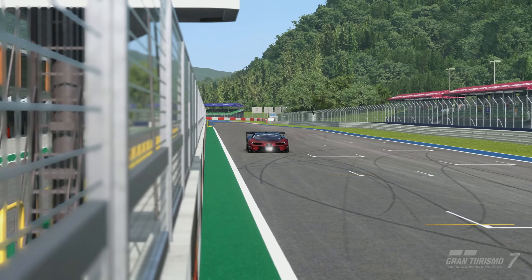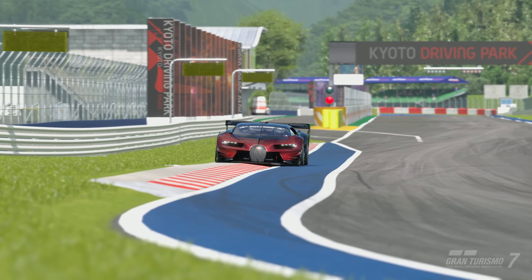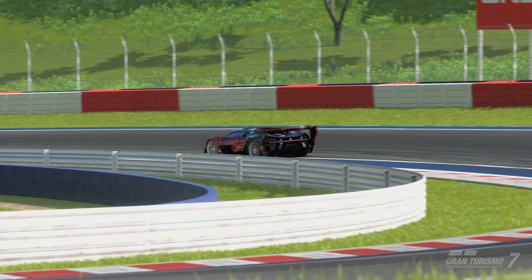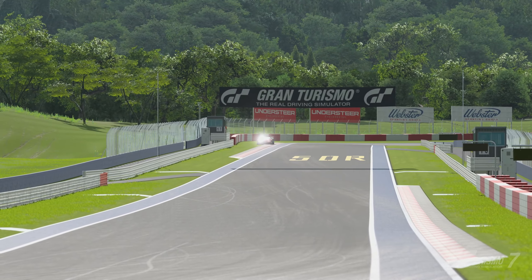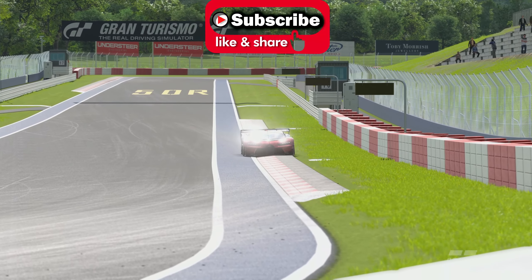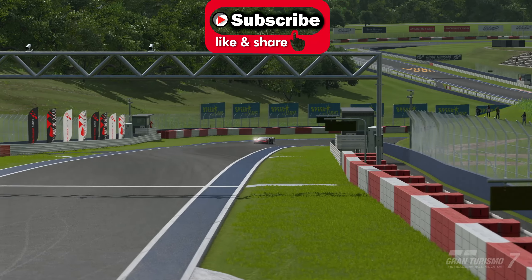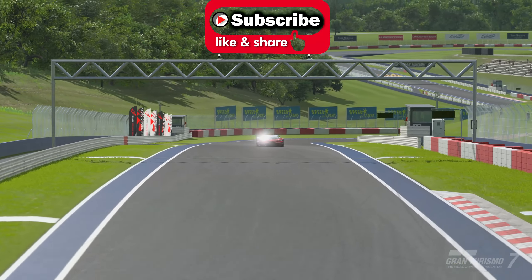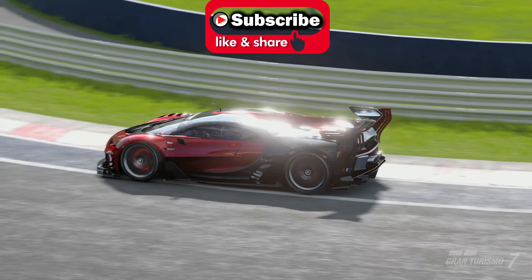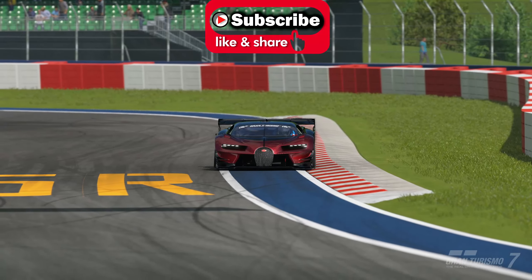Welcome back to the channel for another GT7 video. We are back with a 2 million credit guide to help you get these credits as quickly and as easily as possible. For this event we are in the Bugatti Vision GT at Kyoto — the normal short version driving in reverse. It's a Group 1 car, so it's very high speed and high downforce.